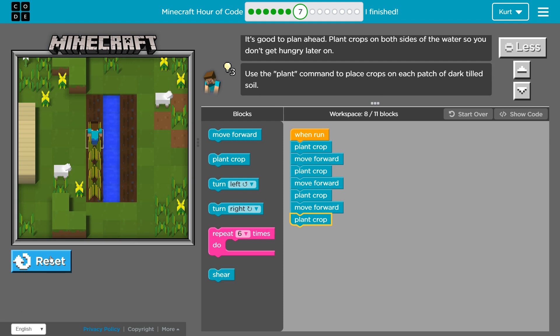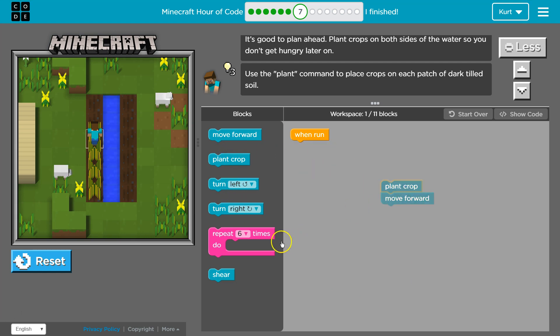Use the plant command. So we are planting them. I can already tell, though, there is an easier way to do this. So I am going to get rid of all this. Keep plant crop and keep move forward.